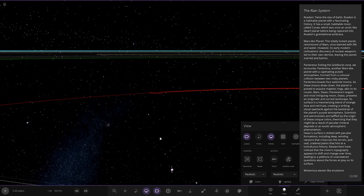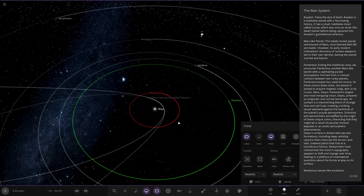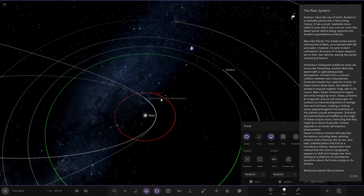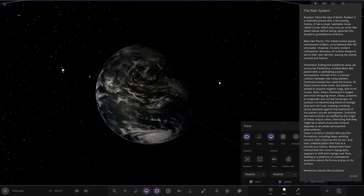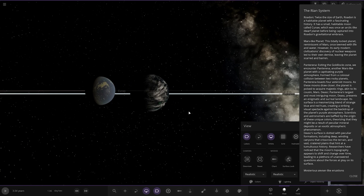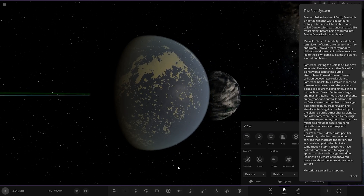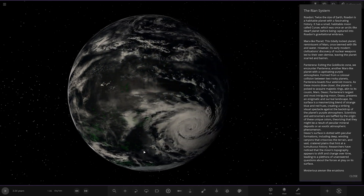Next up we've got Rodon. There's an object here as well — interesting, we'll come back to that later. It's possibly the object that killed the planet we just visited, Nesku. Rodon — looking good. Twice the size of Earth, Rodon is a habitable planet with a fascinating history. It has a small habitable moon called Cune, which was once an arctic-like dwarf planet before being captured into Rodon's gravitational embrace. There's the moon there — that's the parent planet, looking good.